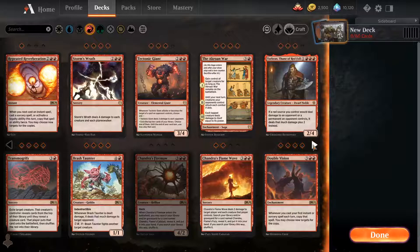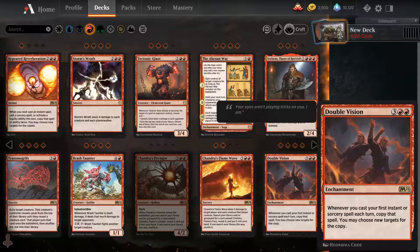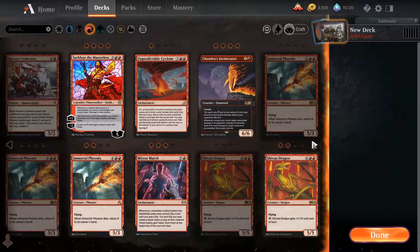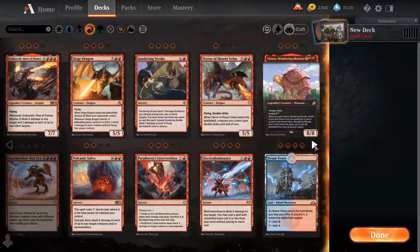Looking at our options — we've done Thorbrand and Brushfire Taunter. Double Vision could be interesting, and for some reason we have a playset of it. Chandra's Incinerator could also be a card. I wonder if we could make a Double Vision Incinerator deck with a lot of burn.